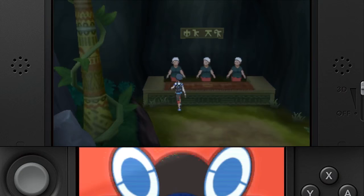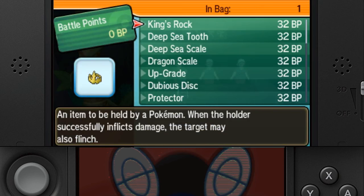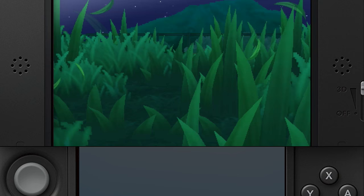Every single one of these items can be obtained in one or more ways. Almost every one, if not all of them, are obtained by spending BP at the Battle Tree. But that's boring and drawn out, so I'm going to show you a much better way. Some of the items can be held by multiple Pokemon if held by wild Pokemon, but I'm going to be reviewing the easiest encounters.